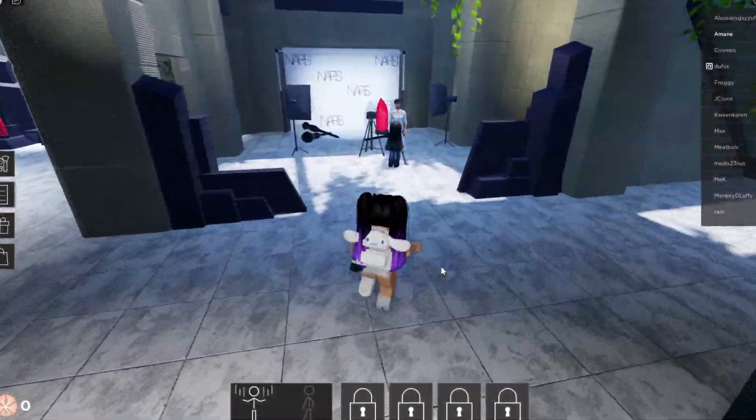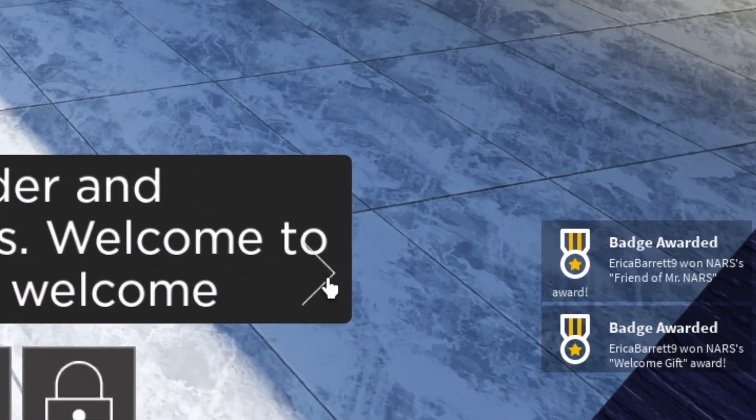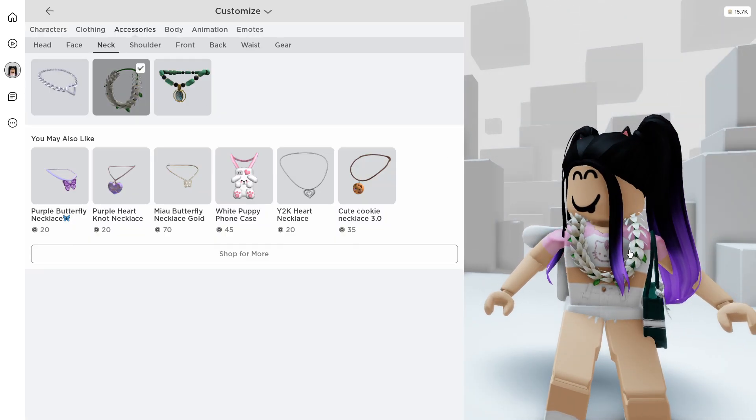After you are in the game, all you have to do is talk with this guy and you will receive a badge! Now you can go back to your inventory and enjoy your free item!